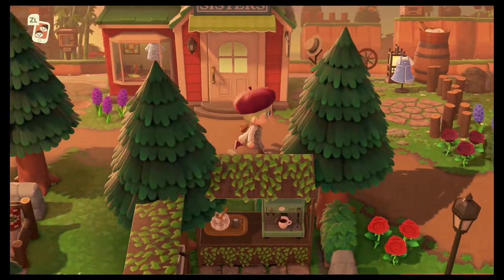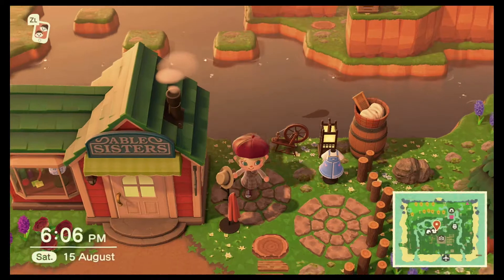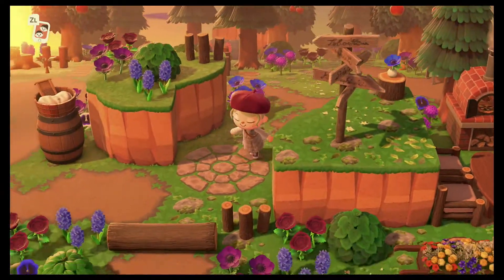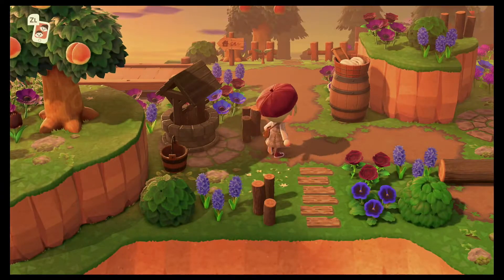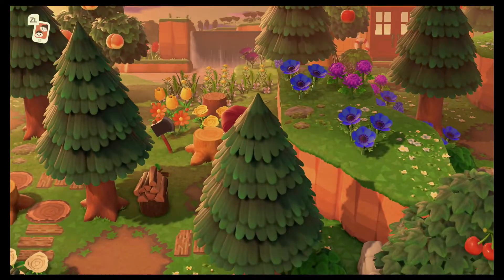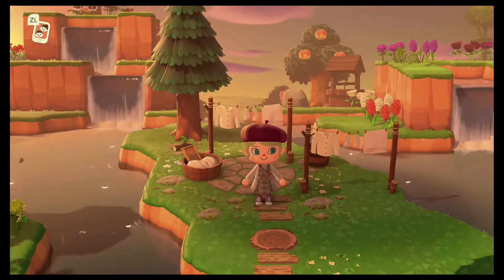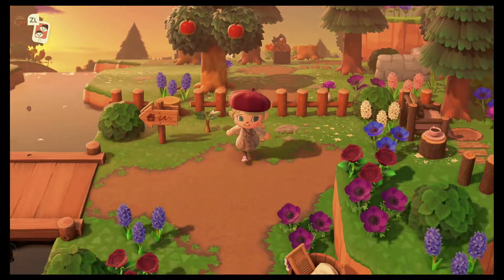To the right of my Able Sisters I gave them a little clothing making area, so if Sable or Mabel want to come outside they can. Then we come back down this little pathway to what I call a filler area — it doesn't really have a use, it's just there to look pretty. Here is what I call the wood chopping area, with the axe, chopped wood, and chopped down trees. Then up here we have our clothes cleaning and drying area, which I think is super adorable.